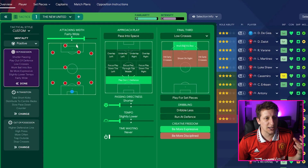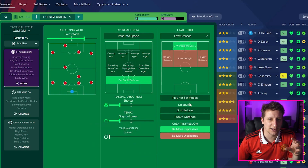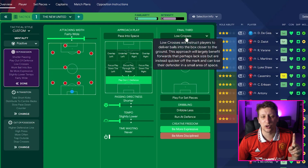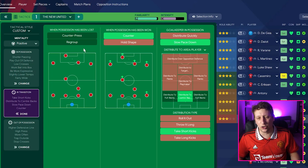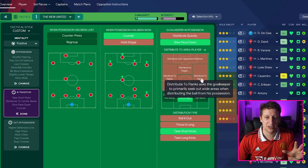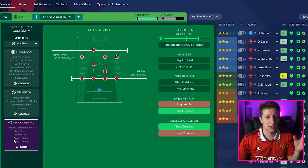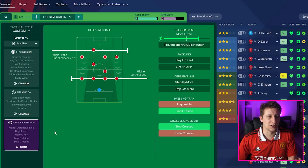Moving to the team instructions: positive mentality, width fairly wide, playing out from the back, shorter passing, slightly lower tempo - we're trying to generate control and possession numbers that Ten Hag likes. Working to the box is on, and be more expressive is very important. With Rashford in there, he's okay in the air but not amazing. Low crosses are on. In transition, there's no counter press - we're starting to do it a little bit better but still not amazing. If you want to push this tactic further, counter press may be the one to get the ball back quicker.